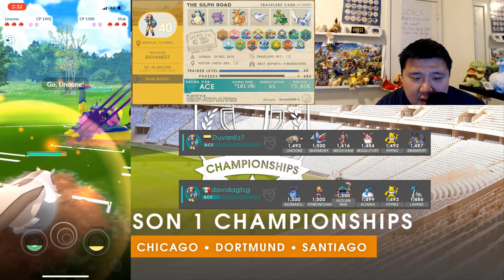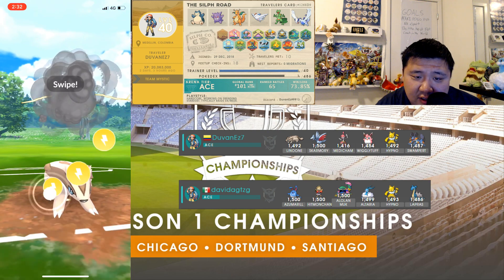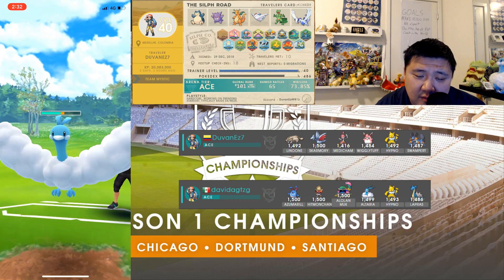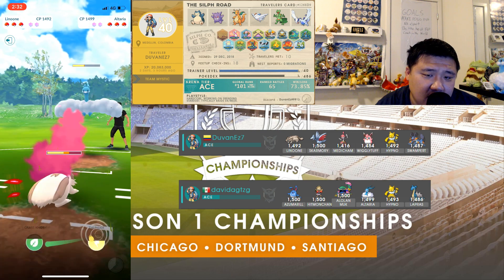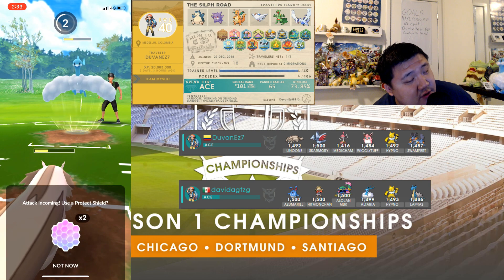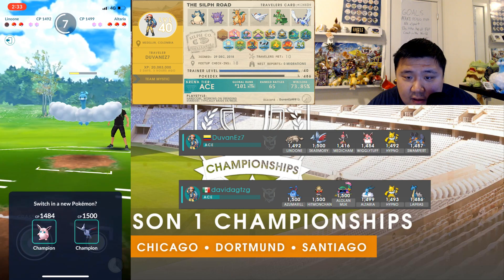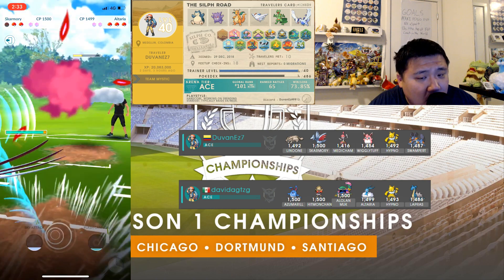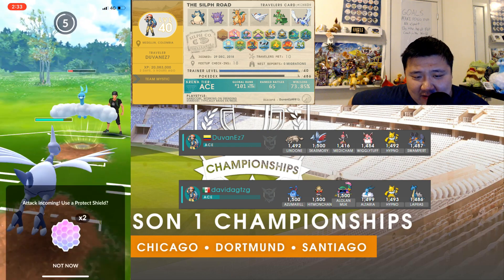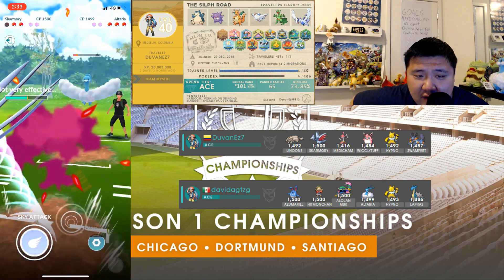Leading with Alolan Muk and switching into Linoon — the Linoon got a little bit of energy advantage and is going to be able to force a shield probably. I don't know if it would actually survive this charge move. I would probably go for the Grass Knot — don't shield. Okay, you should have gone for the Grass Knot but that's okay — still an okay position. Should have weighed the switch clock a little more.